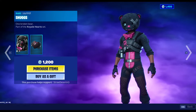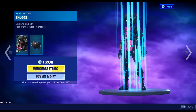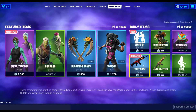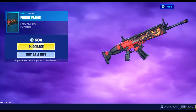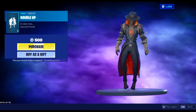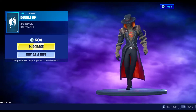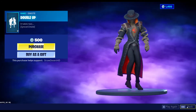And here we've got Snugs and Broken Heart. We've got Snuggle Swiper and Snug Shine. In the daily section we've got the new Fright Flame Wrap — I think this is new, I'm not sure. Double Up is also here — this is new, I've never seen this before. Apparently it's a synced emote that you can do with other people. That's interesting.